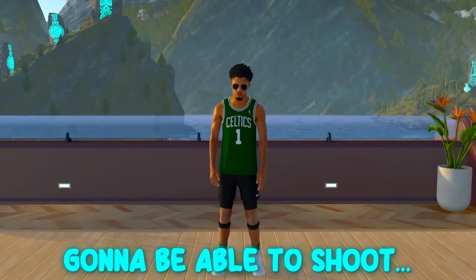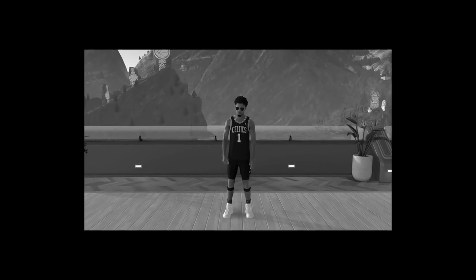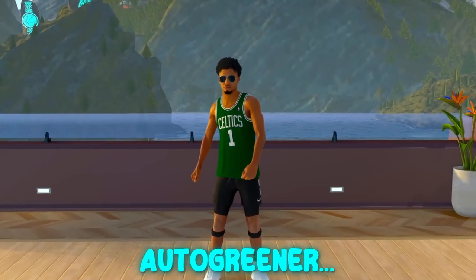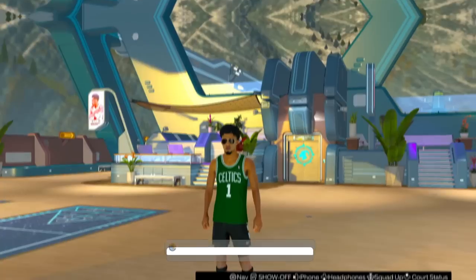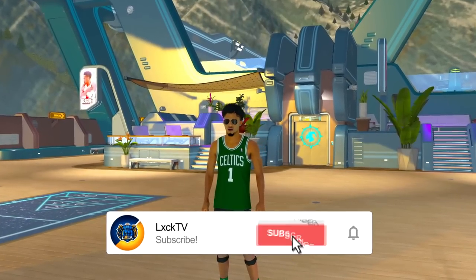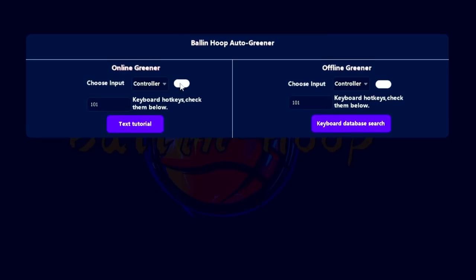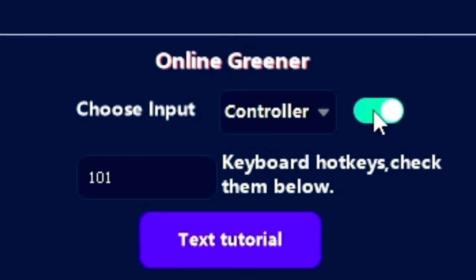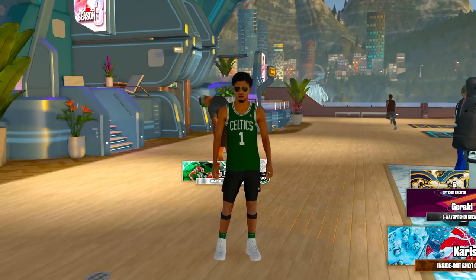Today I'm finally gonna be able to shoot in NBA 2K23. I'm going to be using an auto-greener, aka a zen, in NBA 2K23. I have a software on my computer and all I have to do is click this switch and I'm gonna be able to green every single shot. Never mind — I just got banned. Okay, we're not banned, we're chilling.